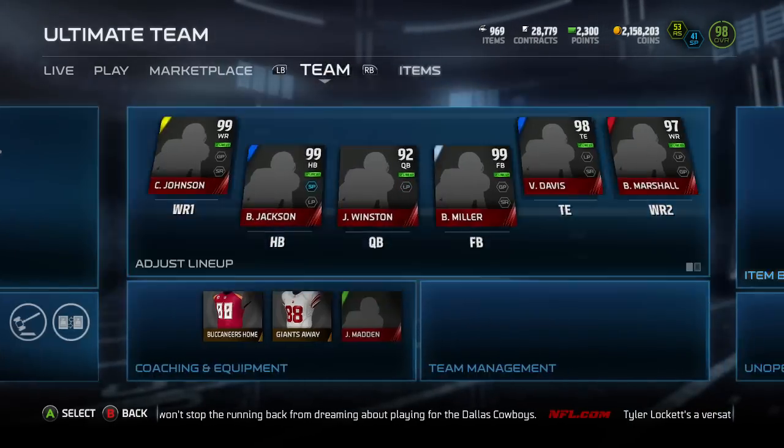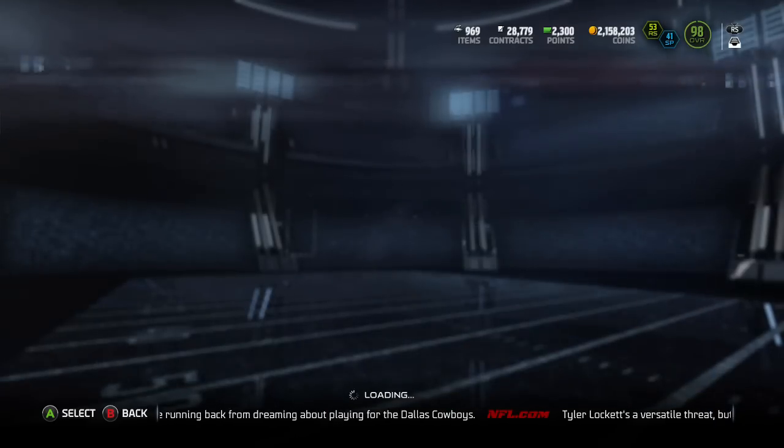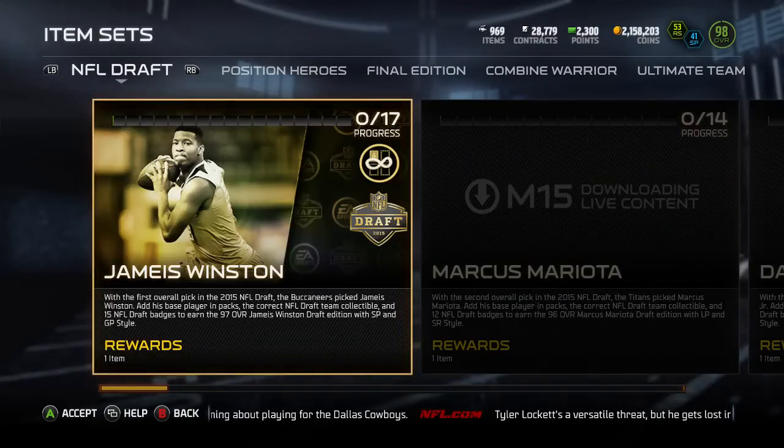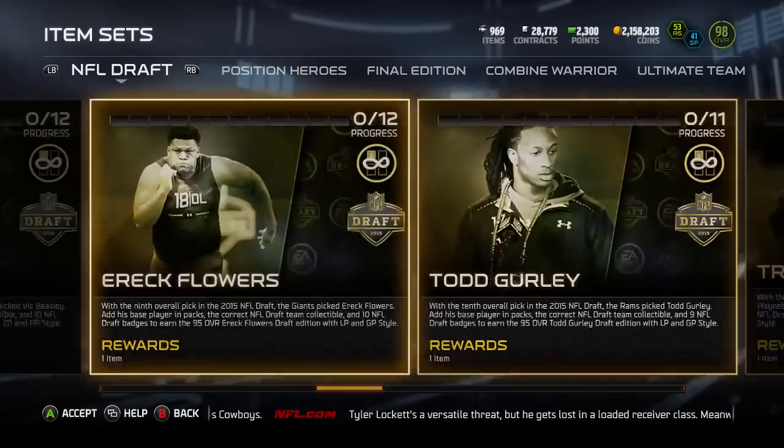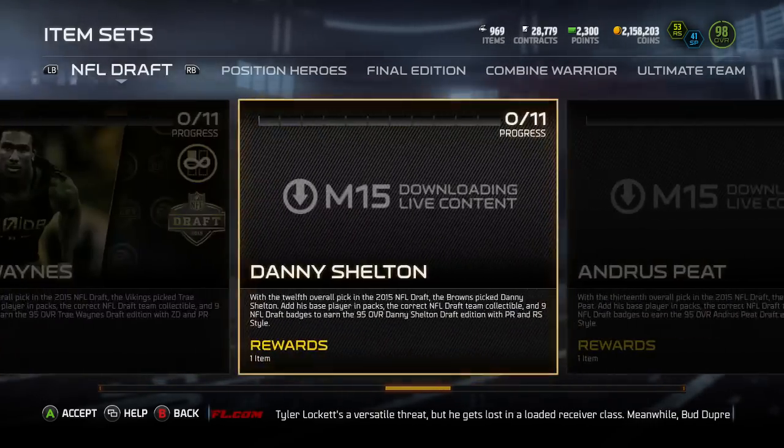Yo, what is up everybody? NFL draft content has hit month 15. We got Jameis Winston, Marcus Mariota, Amari Cooper, Kevin White, Eric Flowers.